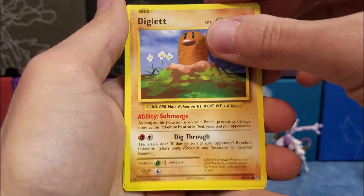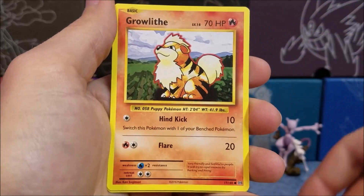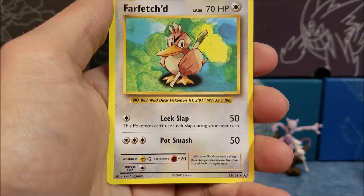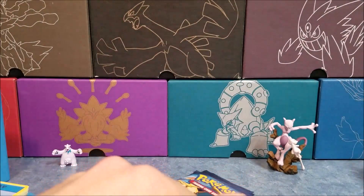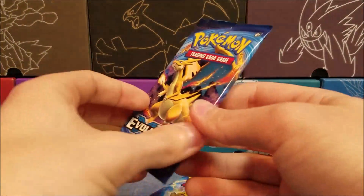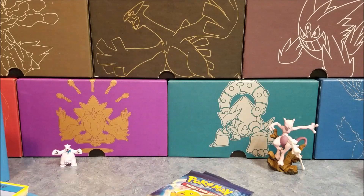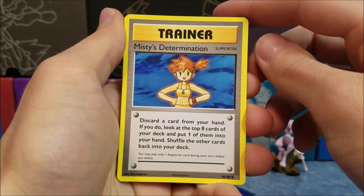Caterpie, Diglett, Voltorb, Machop, Rattata, and Farfetch'd. I wonder, is there a Professor Oak's — what was his name? Imposter Professor Oak! I want to say that was in the Rocket set. So if anyone remembers for sure what set that was, feel free to post it in the comments. I'm pretty sure Imposter Professor Oak was Rocket, but please post it and let us know for sure.